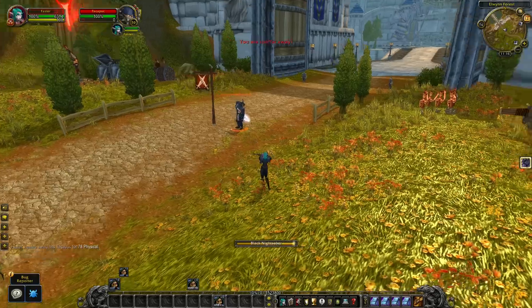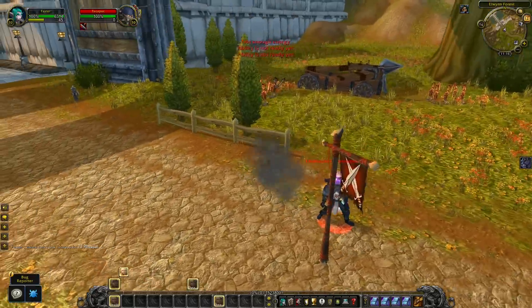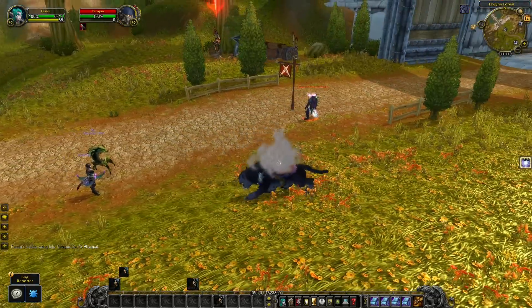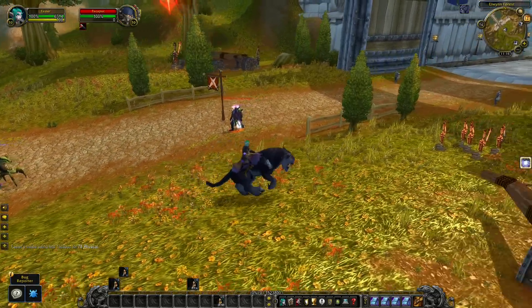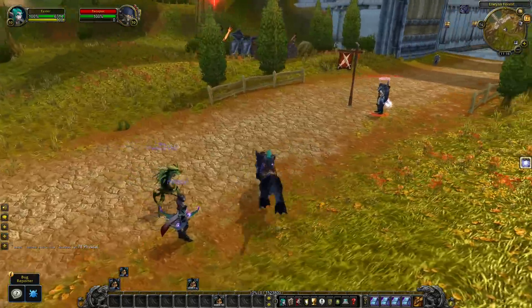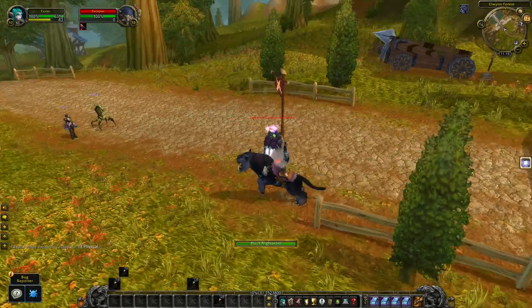Here I'll show you how fast you can do this when you're mounted. You hit the macro, easily dismount, go right into stealth, and Sap. Super useful in PvP situations when you need to Sap a target instantly. But also the moment you get out of combat you'll get into stealth and, for example, use Cheap Shot. Remember, you can always find these macros in the description below the video.